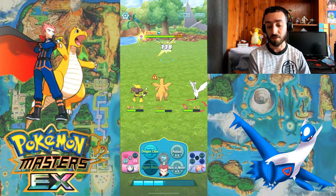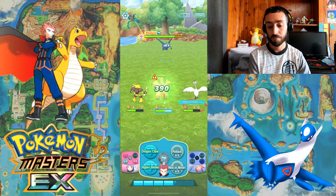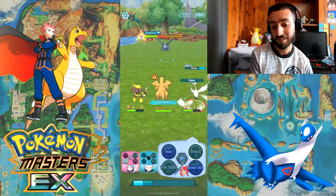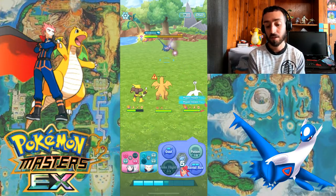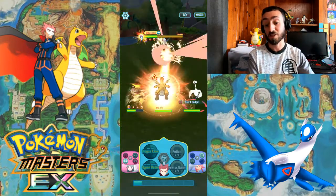I'm gonna start shooting at these guys. Go for Skyla — look at that damage, 10k! And because of the Critical Strike 2, you guys could use Palkia with Critical Strike 9 and then give it Critical Strike 2.